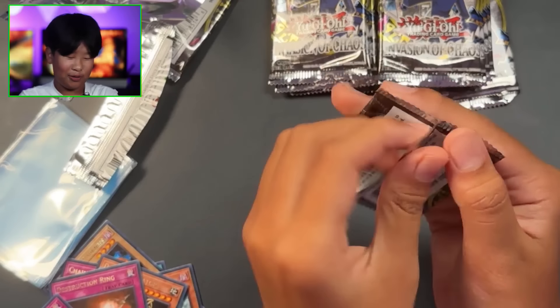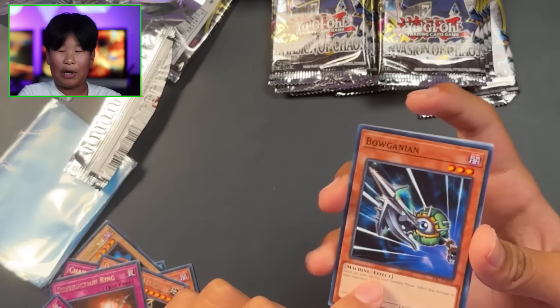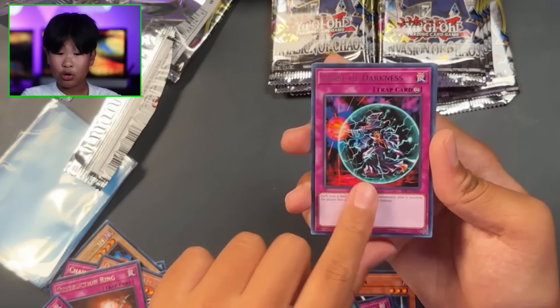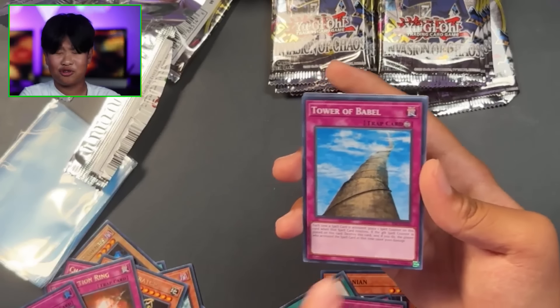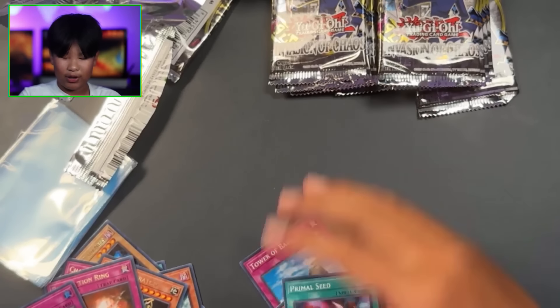This is not good - this is apparently how Yugioh pack openings were back in the day. Cursed Seal of the Forbidden Spell, Under Crash, Curse of Darkness, Big Burn - oh we're getting a lot of supers right now, seems suspicious. Power of Babel, Sacred Crane, and Torpedo Fish.